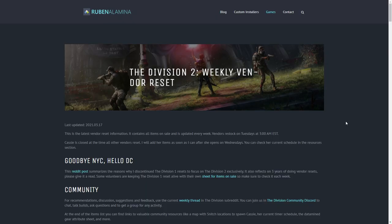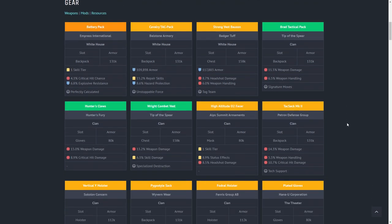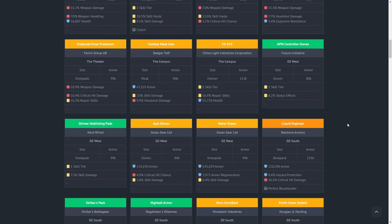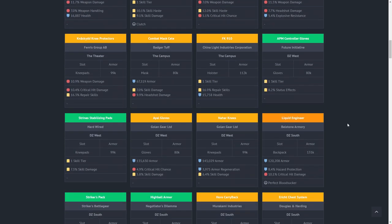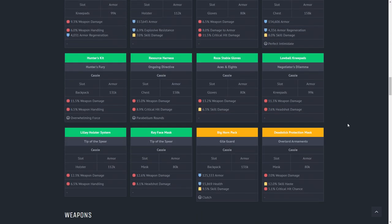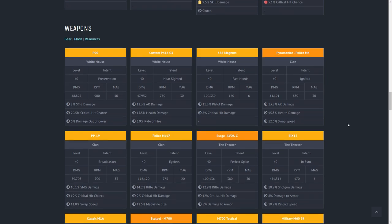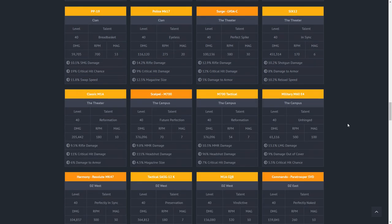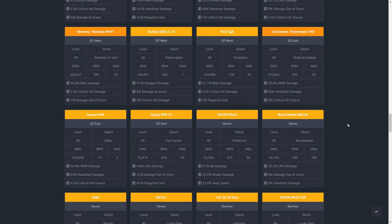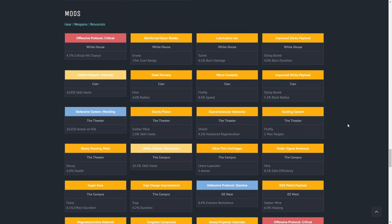Next at number two we have the Weekly Vendor Reset by Ruben. This site has been around since The Division 1 and was always a great one to check out for weekly vendor resets, but now it's a must-check for the weekly vendors in Tom Clancy's The Division 2. You simply open the site, have a scroll through, and see if there's anything worth making the trip for without the need for jumping from vendor to vendor. You'll be able to see everything from the item's name, whether it's gear or a weapon, attributes, talents, and where exactly you can find it.